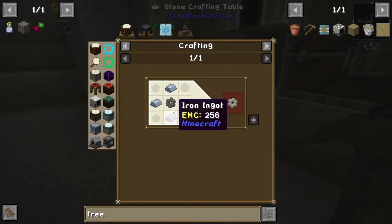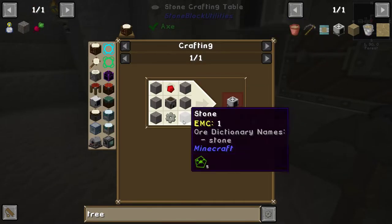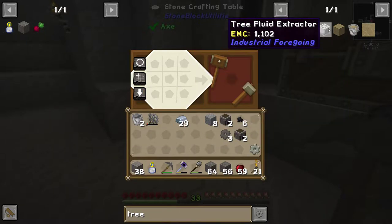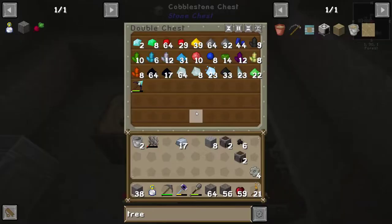We'll make four of these — one, two, three, four. We need to turn this into iron before we can do that. Four of these, and then we should be able to make... oh, we need redstone. Like I said, I got plenty of redstone.